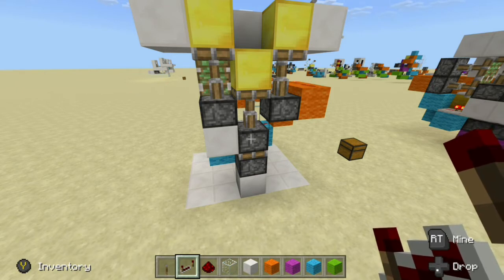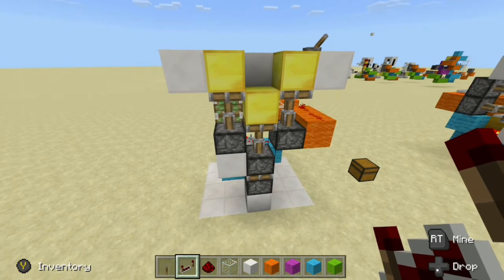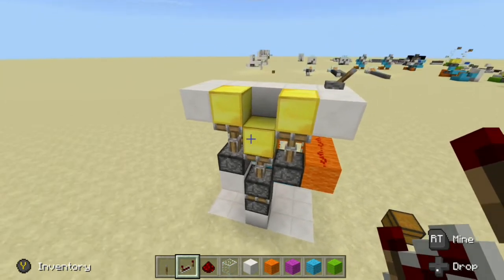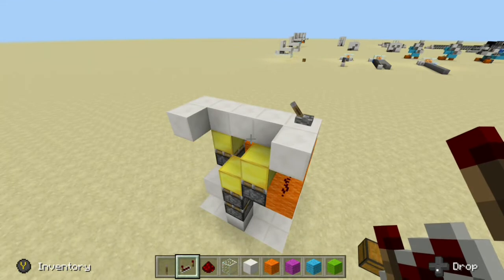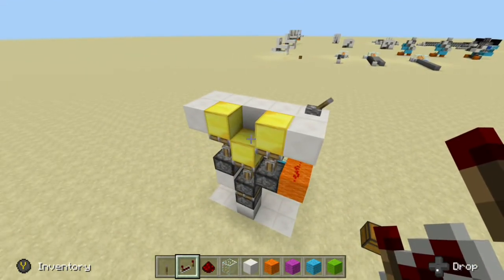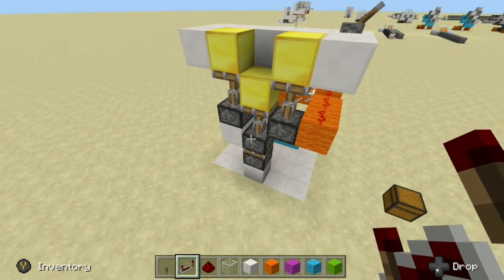Now, this is where it got complicated for me, and why it was so challenging, because we had to work with all the redstone timing in the repeaters. Enough of me rambling on — let's take a look at what we have here. It's powered. If we unpower it, everything retracts. And then, if we power it again, we get our extensions here. Now, all that's left to do is wire up our double piston extender.